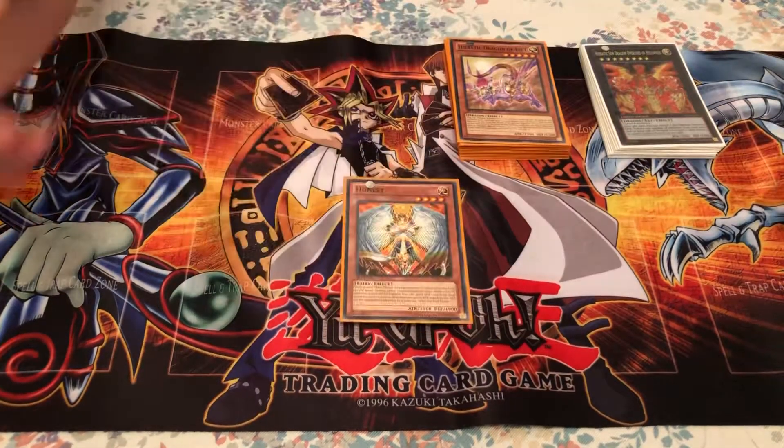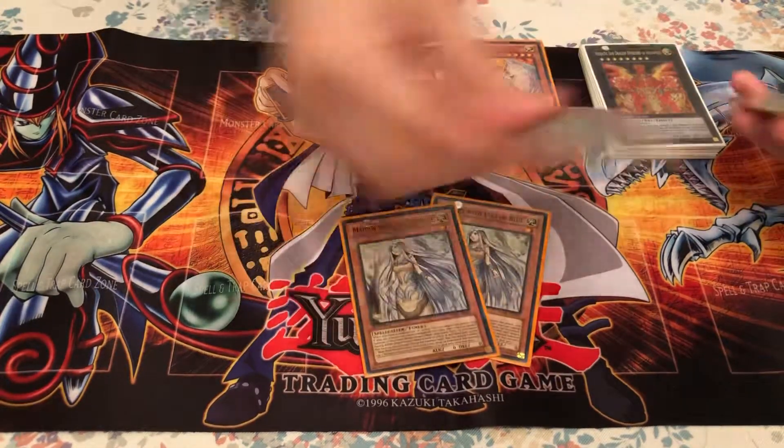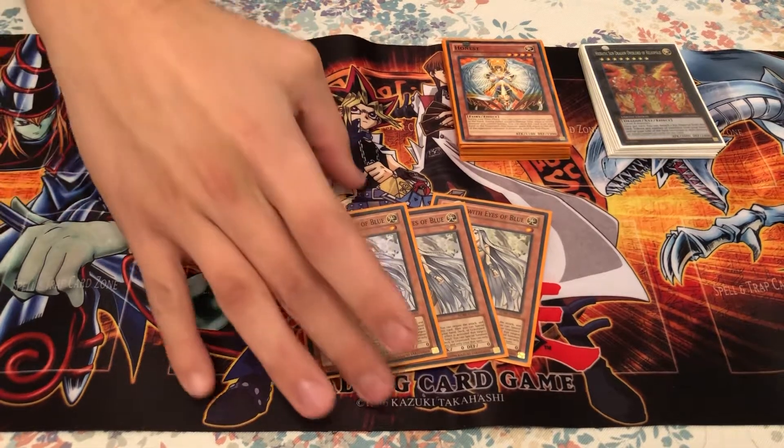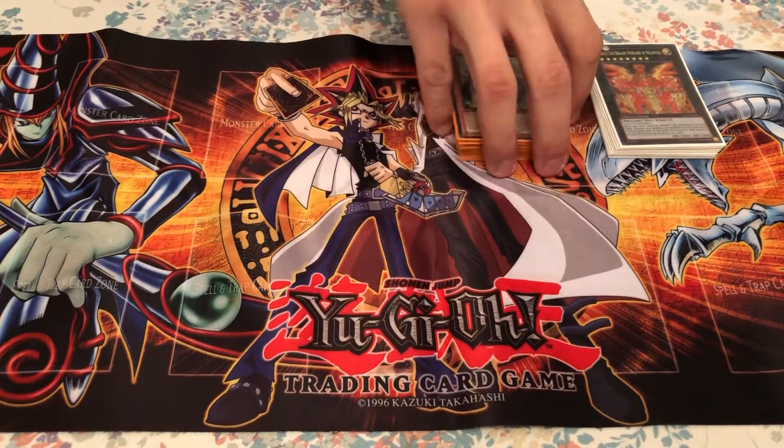We have Honest because there are a lot of Light monsters in this deck. Three Maiden with Eyes of Blue because of Blue Eyes — it's a pretty decent staple card from the time, so it was logical.